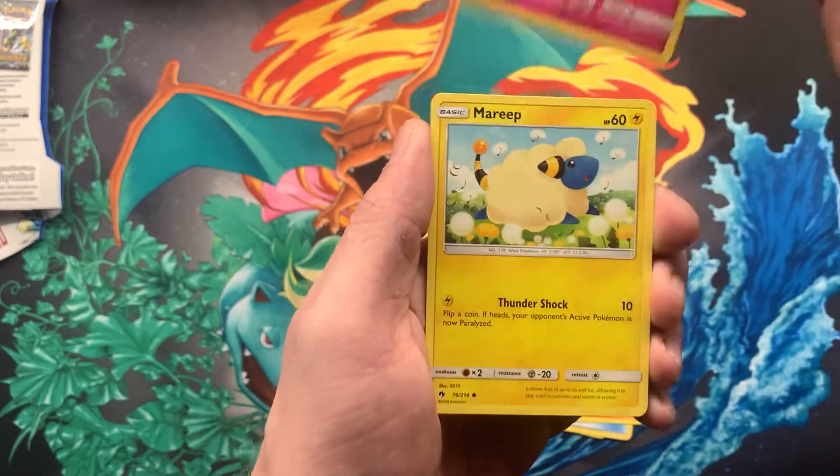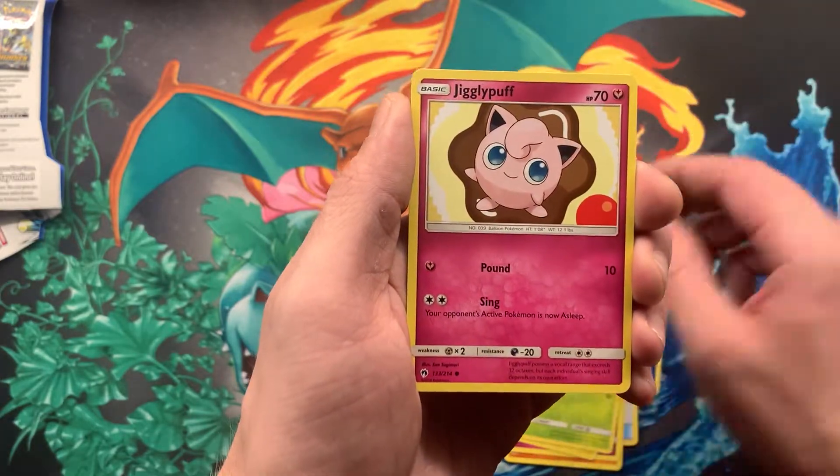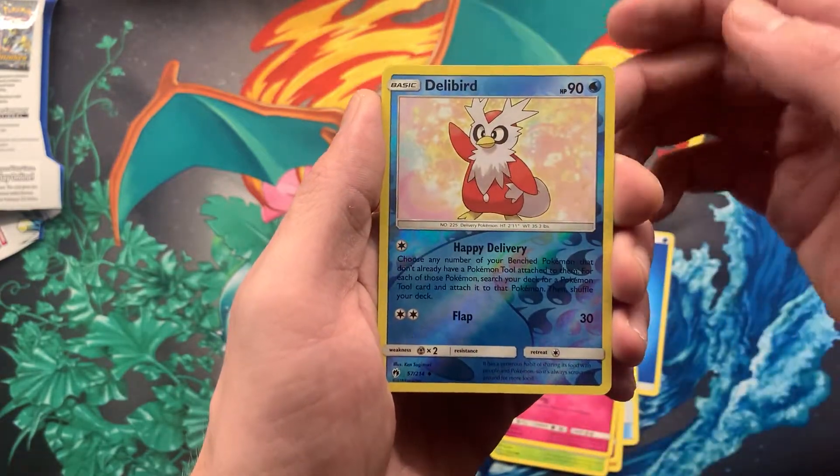Onix, Morlull, a Mareep, a Wimpod, Jigglypuff.